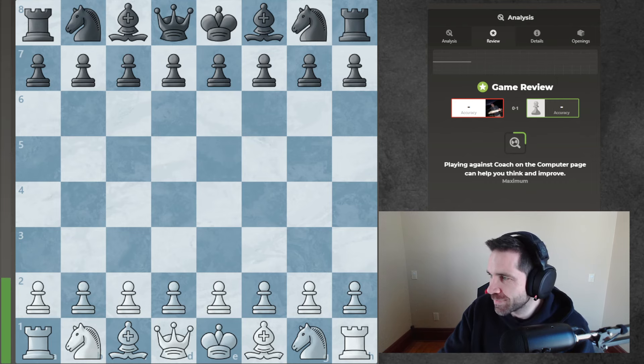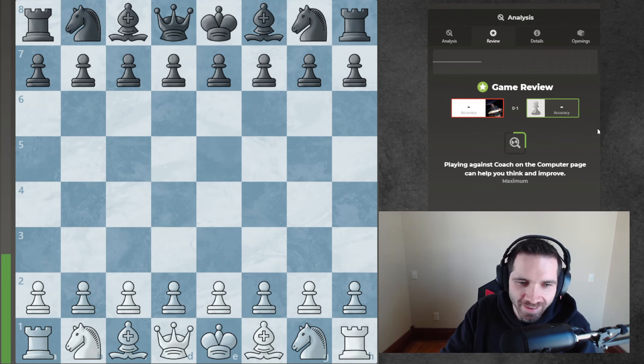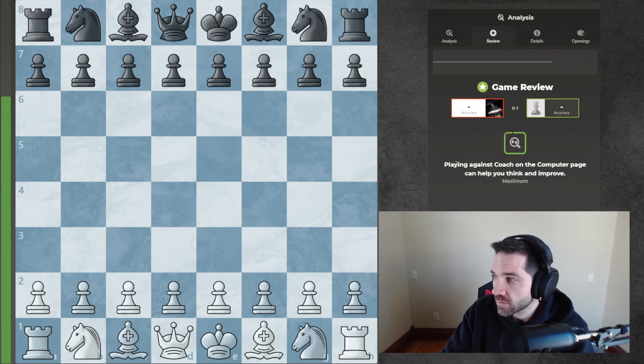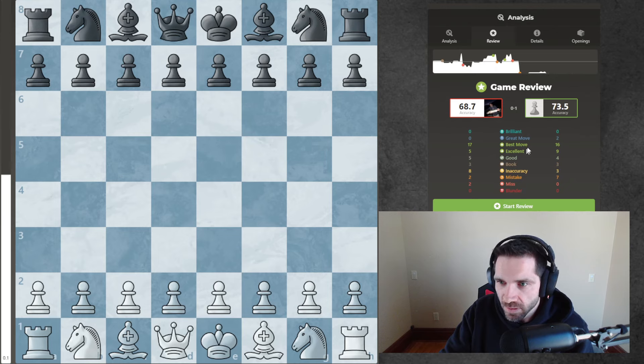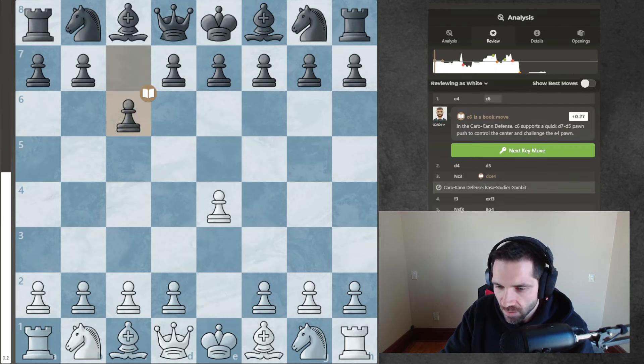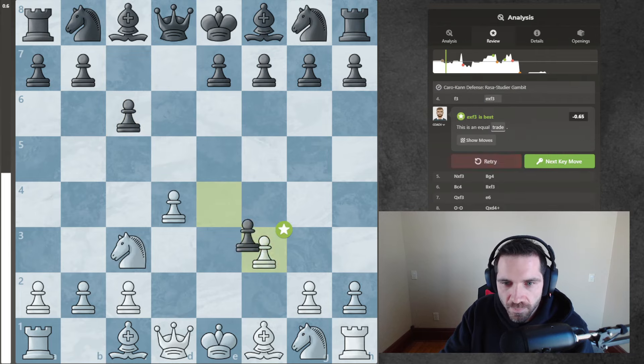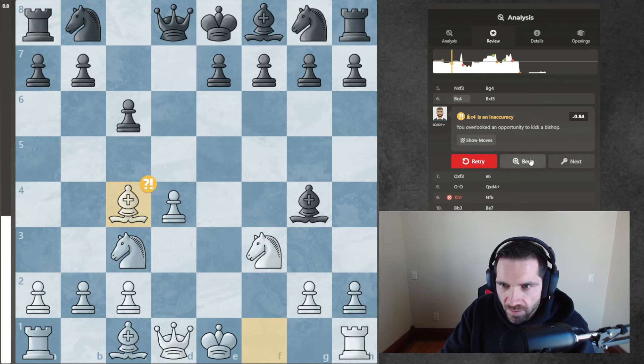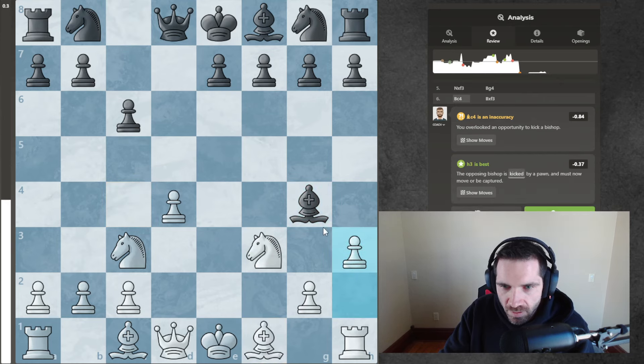I don't know if my vision has just been off with the board lately, but I had a game last night where me and the opponent both missed that his queen was hanging for like three moves. It took me three moves to see that his queen was hanging. Okay, so that's an inaccuracy - what's the best move? Probably just to... wow, just force the bishop off.